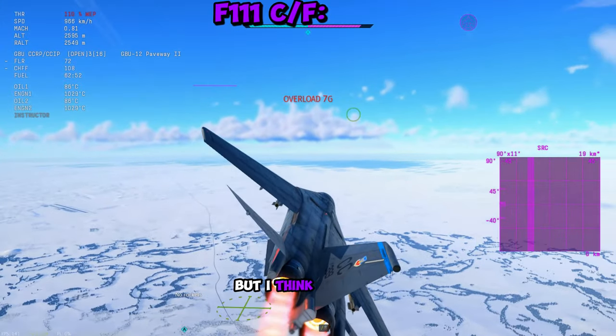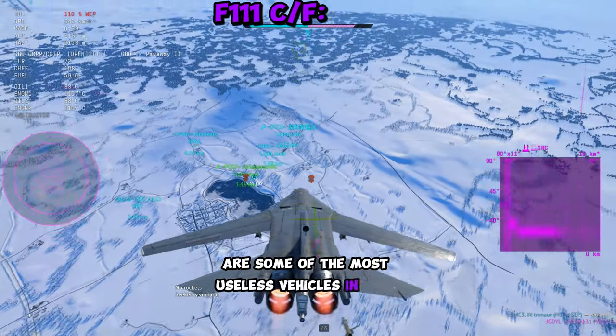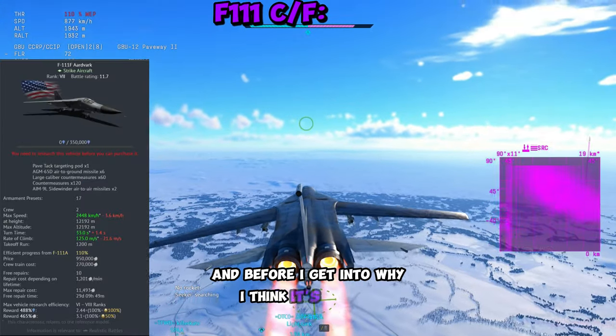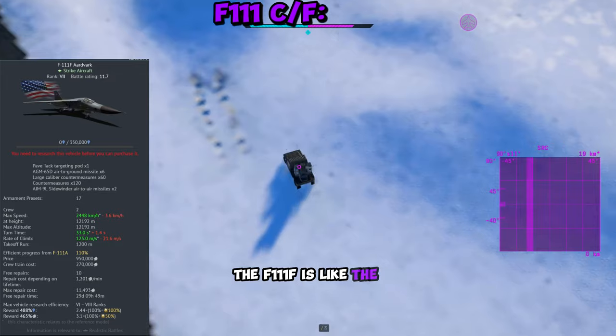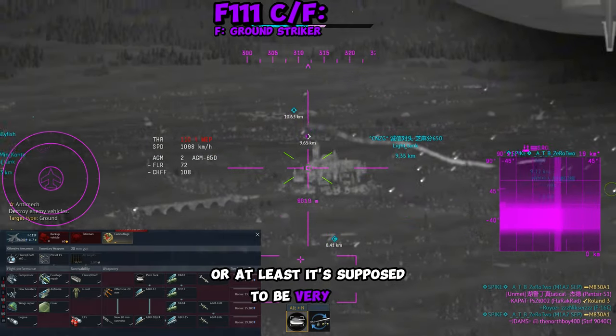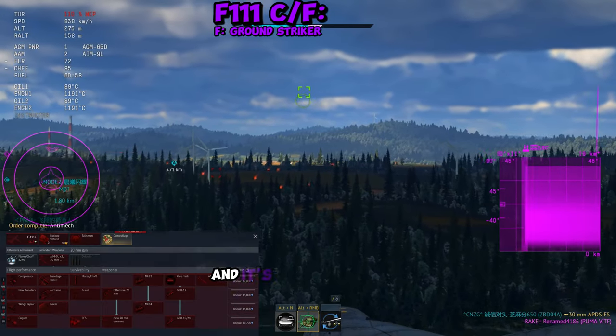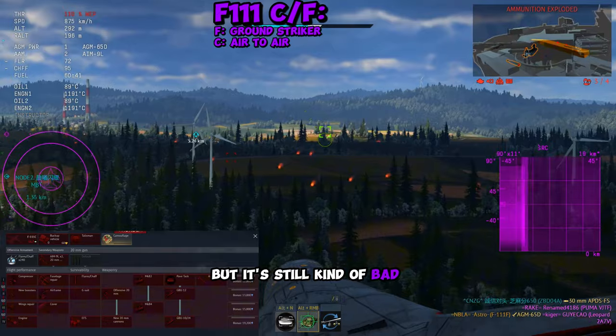This might be an extremely hot take, but I think the F-111F and F-111C are some of the most useless vehicles in War Thunder. The F-111F is the American version and it's really good at striking ground, or at least it's supposed to be. The F-111C is the Australian or British variant — it's better at air-to-air, but it's still kind of bad at ground.